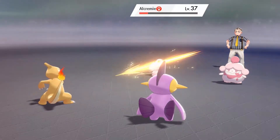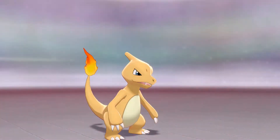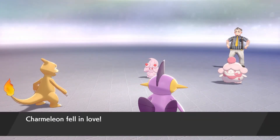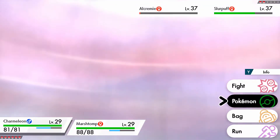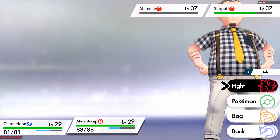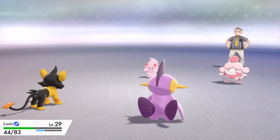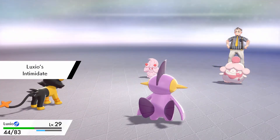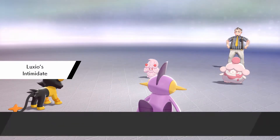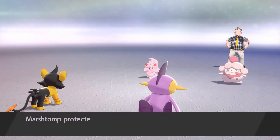Slash goes in but does not KO. I feel like they're going to target Marshtom, so I'm going to switch Charmeleon out for Luxio and use Protect. I'm positive they'll try to Energy Ball Marshtom, and that gives me a free switch-in. Intimidate isn't really helping here, but I think Luxio will put in the most damage.